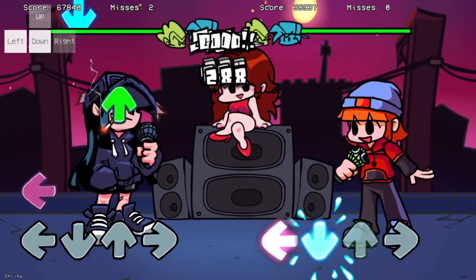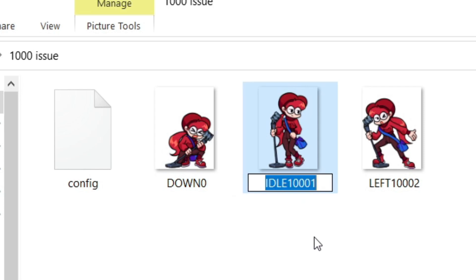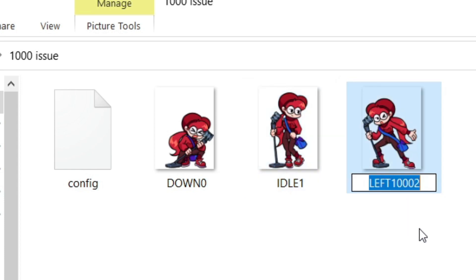The next problem others have is when you haven't added 1000 to every frame name. Obviously this is not ideal, but it's a simple solution, albeit time-consuming. All you have to do is rename each picture to use the 1000-1 format. So instead of left-1000-1, you would just have left-1. Again, simple but time-consuming.